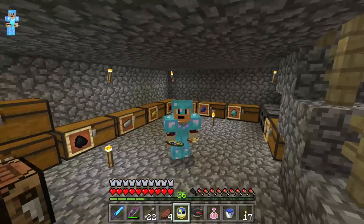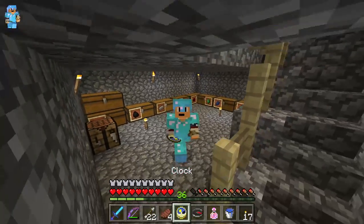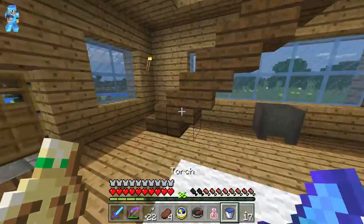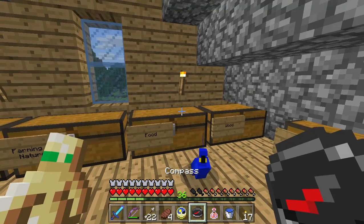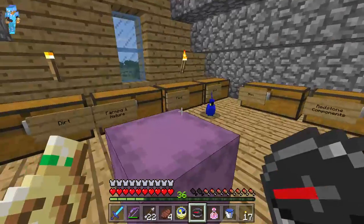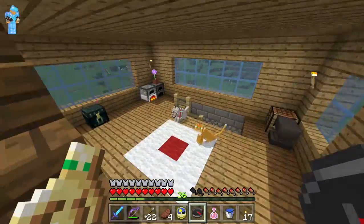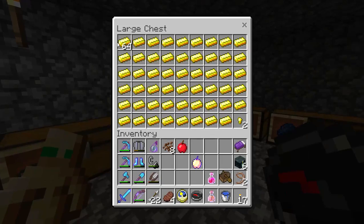Hey guys, so I have something important to tell you. You guys know there are two ways to get enchanted apples in Minecraft. Here's a standard apple and here's an enchanted apple. For science, I need to make the normal golden apple — so there are two types of golden apples in the game.